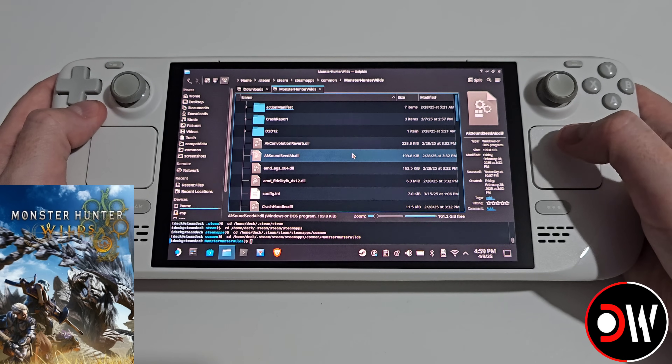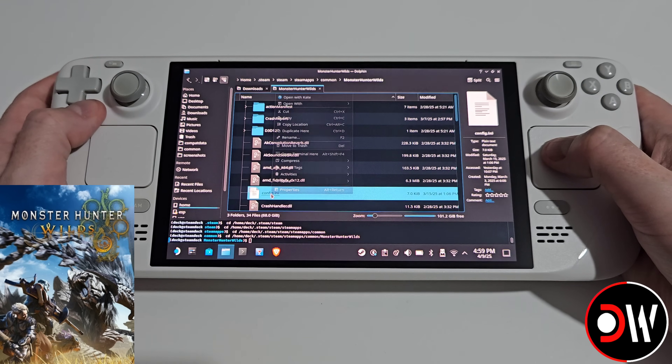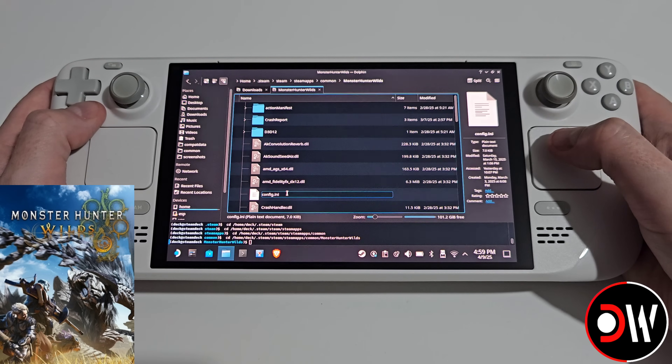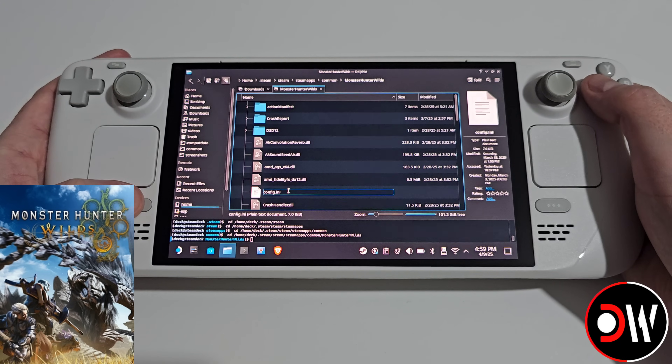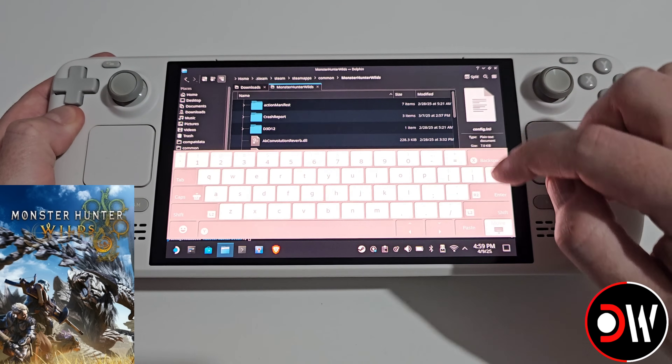Inside our Monster Hunter Wilds folder, we should immediately see our config.ini file. We want to right-click on it, choose Rename, and at the end of .ini press the Steam and X button, then simply press X and Enter to rename it.